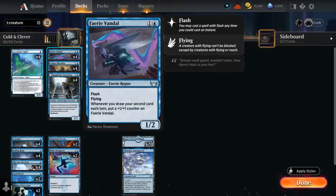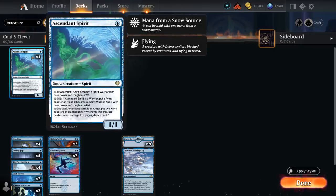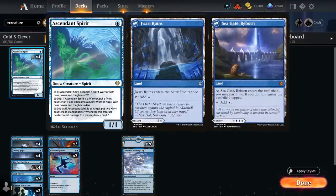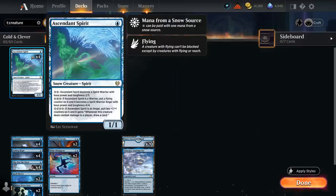All the card draw is very synergistic with our Fairy Vandal as well — a flash creature that plays well with Suspicious Stowaway and can start growing as we draw our second card each turn, getting a +1/+1 counter. At one mana, Ascendant Spirit is our final creature, the main reason we're playing 20 Snowlands in our mana base; otherwise we could play dual-faced cards like Jory Disruption or Seagate Restoration as lands we can also discard to connive to still get a +1/+1 counter.